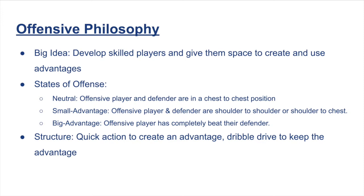Once we have those skilled players, we want to give them space to use their skills to create advantages. Based on states of offense from Brian McCormick — neutral, small advantage, big advantage — the small advantage is when the offensive player with the ball begins to get an edge, getting side to side or downhill on their defender. The big advantage occurs when we completely beat our defender and the second level of defense rotates. If that second level never comes, we take a layup; if it does, we pass to where the help came from. All our offensive concepts are designed for how we play once we've created an advantage, and dribble drive gives a nice structure for that.